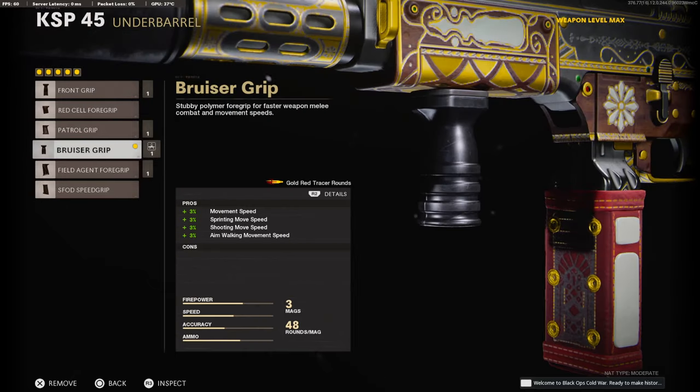On the underbarrel, we're going to be going with a Bruiser Grip, to add 3% to the movement speed, sprinting move speed, shooting move speed, and aim walking movement speed. I've noticed a lot of you guys like using this underbarrel — if you use this, let me know why down in the comments.